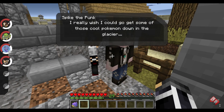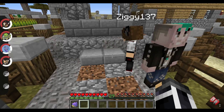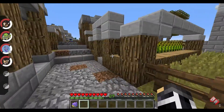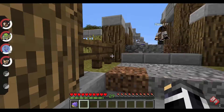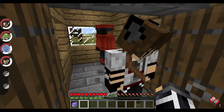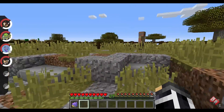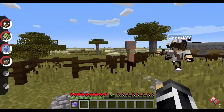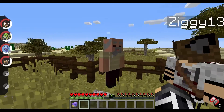Oh wait, I was actually really close. Spike the Punk — I really wish I could go get some of those cool Pokémon down in the glacier. Who are you? This is my turn! The glacier — I have no idea, I haven't even seen the townsmen. Pokémon Ranger — oh my, this person looks so ugly, I'm not touching it. Here's the storage room — I just want to look at the houses. Oh, it's Officer Jenny! It's Growlithe. Look, it's an old man — and there's a Ninetales statue, and it's a police Ninetales. Where's the real one? Out in the distance — and despawned.